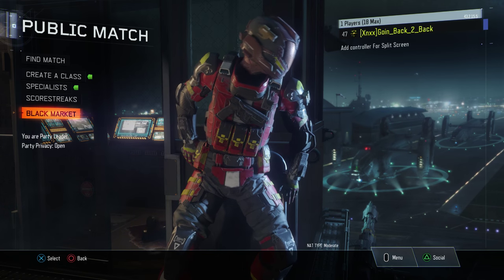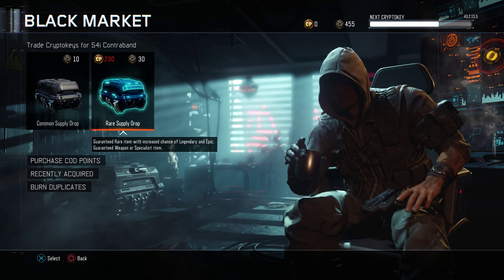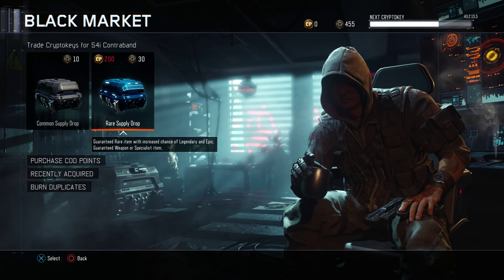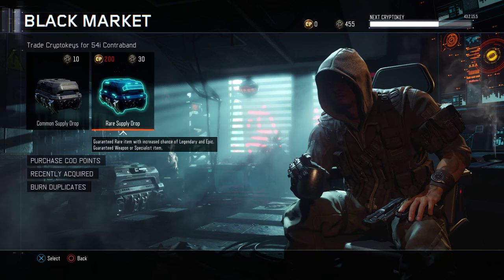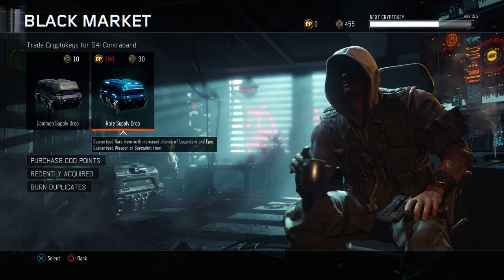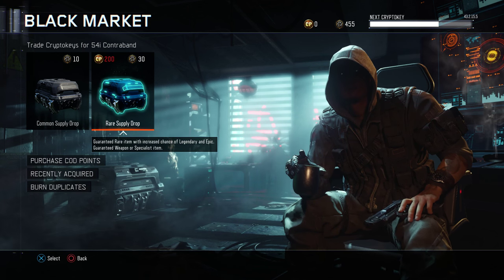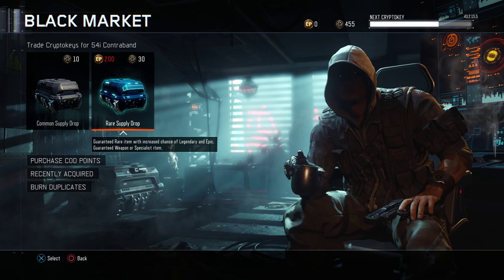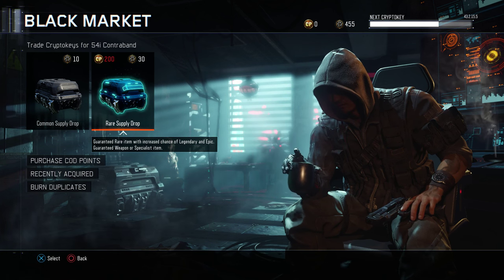What's going on guys, back-to-back here bringing you a massive crypto key unboxing. I'm going to be opening all rare supply drops only, with all of my crypto keys. I have 455 crypto keys saved up and I'm hoping to get some legendary, epic, and rare stuff - specifically the new things they added like the butterfly knife, the wrench, or the brass knuckles, and also some new skins.